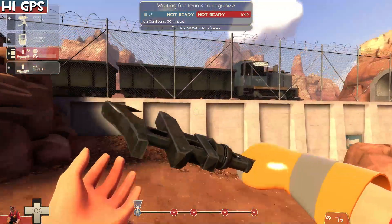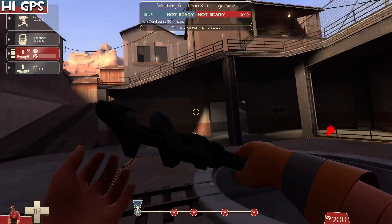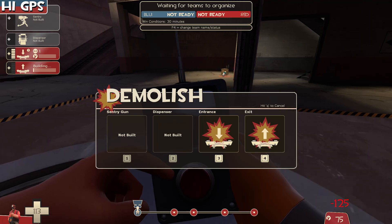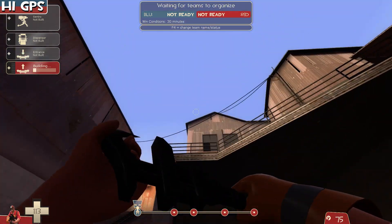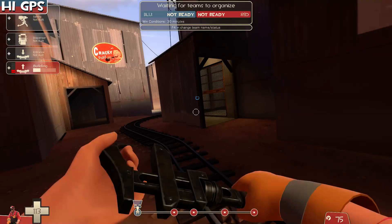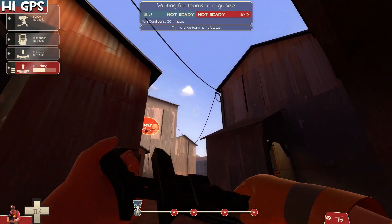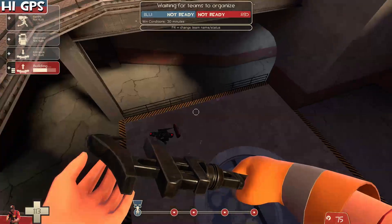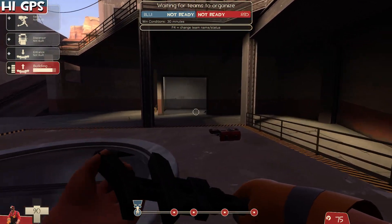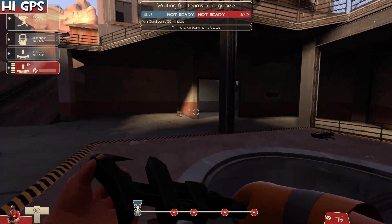There could also be a lot of potential griefing with this, but that's always the case with regular teleporters too. On last point, you can have an exit that goes straight up and an entrance somewhere below, so you can launch yourself forward when attacking. You can put a heavy or another class on it and just jump in — because jumping is fun, like we saw with the base jumper. The base jumper is one of my favorite items in the entire game, and it's just a parachute.